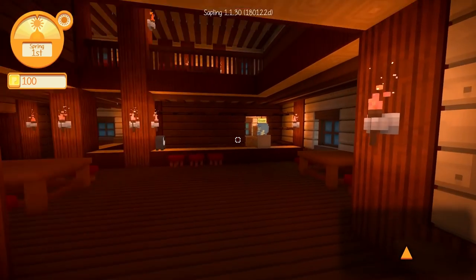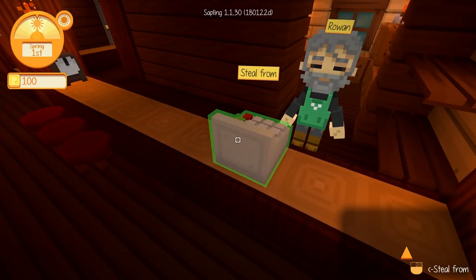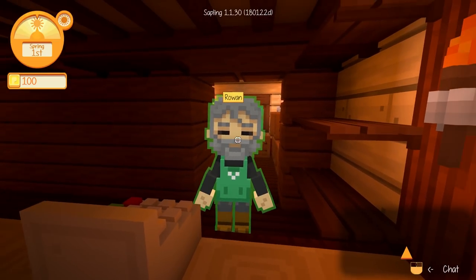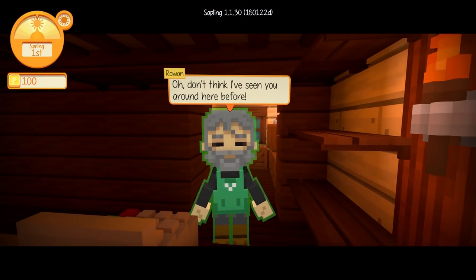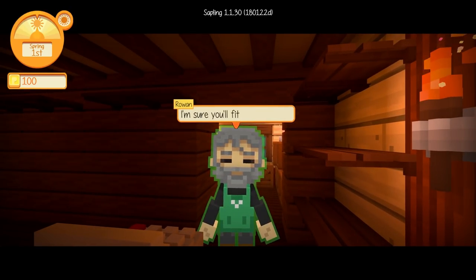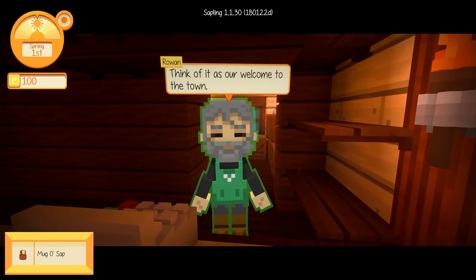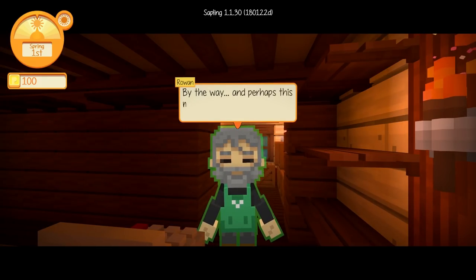Alright, so we're looking for this Rowan character. Oh my gosh, we could actually steal from his cash register! And I can see my little paws too, and our little purple shoes. Okay Rowan, we have to make sure we actually click on you because we don't want to steal from you yet — we're kind of brand new around here. 'Oh, don't think I've seen you around here before. New in town, eh? I'm sure you'll fit right in. Here, this is on the house — a mug-o-sap. Think of it as our welcome to the town.'